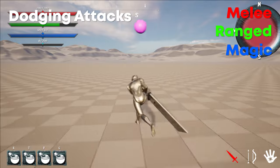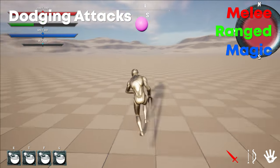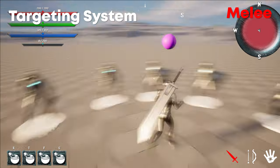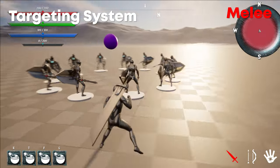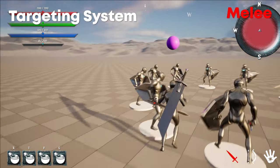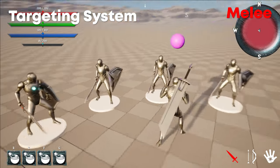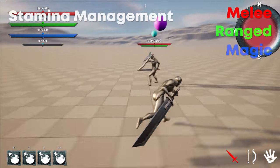Dodging attacks is pretty self-explanatory — you can hold shift to sprint to avoid attacks, or spacebar to roll and dodge. Then we have the targeting system, which will lock you to face a character. When you lock on, you will switch to strafe movement and can switch targets using the Q and E keys or the gamepad right thumbstick. The math for this targeting system has gone through a few iterations so it really feels natural when switching targets.